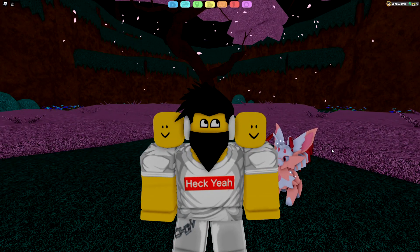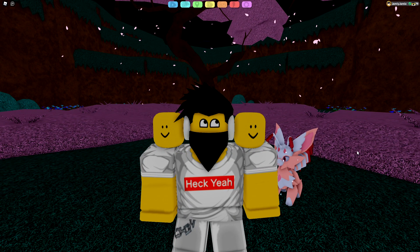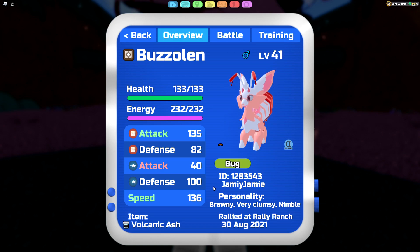Buzzolun might be the new best bug type — let's get into the set. For the personality I'm running brawny to hit as hard as possible, nimble to be as quick as possible, and very clumsy because we aren't using any range attacks. If you want to go very brawny for even more damage that's fine, but I prefer nimble — it lets me outspeed a couple of things and it's really nice.